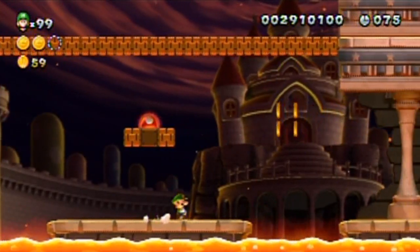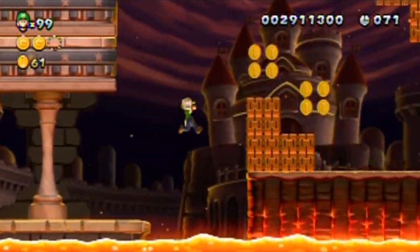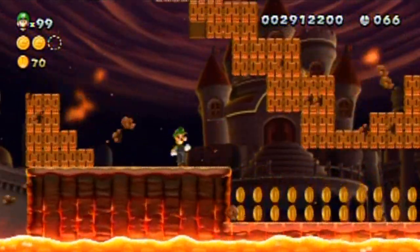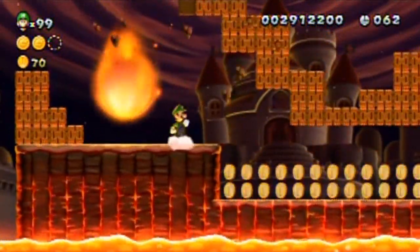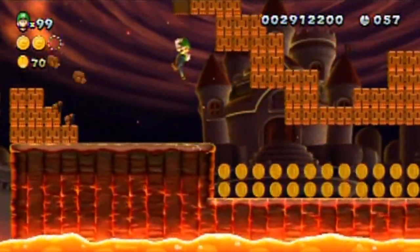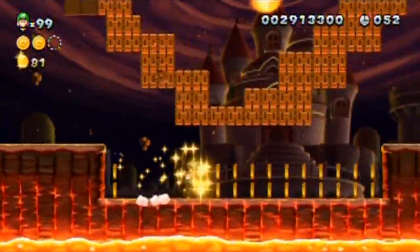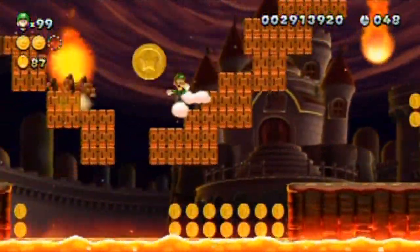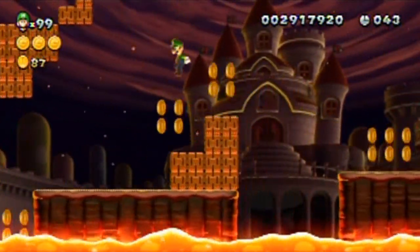There we go. Past this section is what I'm talking about — just a little bit past it. You go over to this right here. See all these blocks? I would like the meteors to carve me a path if that's not too much to ask. Oh, I can break through this manually — I thought they were going to be like the other ones. There we go. That's how you get the coin to appear. Can I get it over the top? Yes I can.